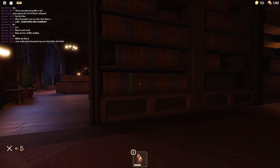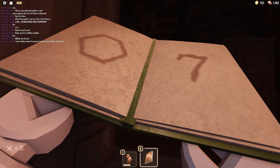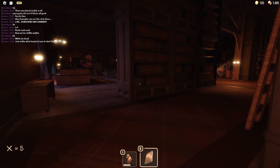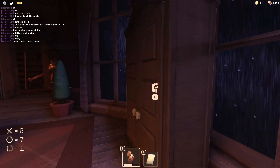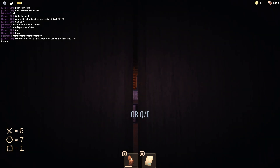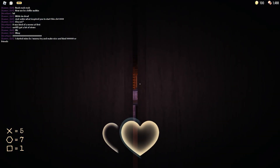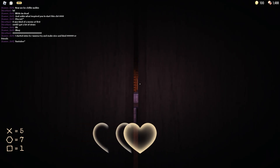Now before you collect the rest of the books you will need to know how to avoid the monster. You can do this by crouching — this makes you quieter, making it harder for the monster to hear you. Or by hiding in lockers when he gets close. The problem with hiding in a locker is that if he gets too close you will have to play the heartbeat game.